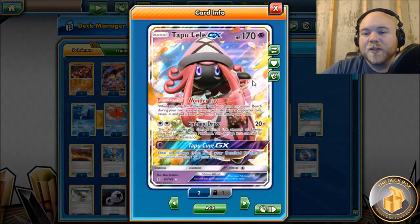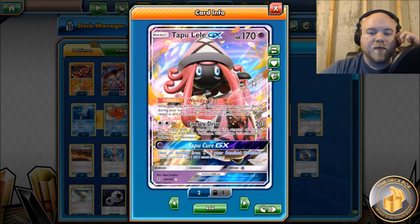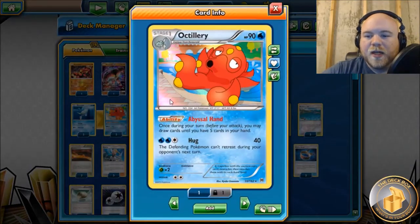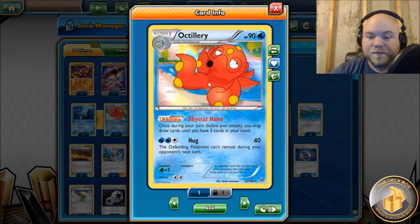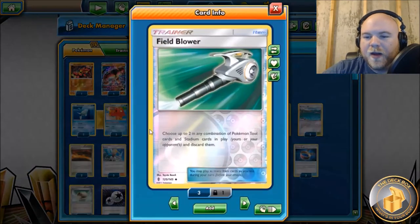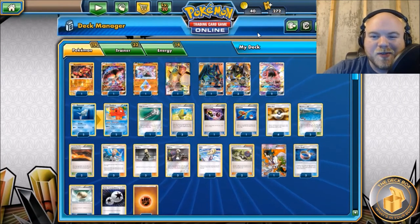Two Tapu Lele helps us search out our initial draw supporters to get things going - whether it's Lillie or Sycamore - and later in the game we can play down Lele to search for Bonnie and reuse the GX attack. We're also playing a 2-2 Octillery line. So far playing this list I haven't had to put Octillery down; the list sets up pretty simply on its own. Octillery would just push it over the top.